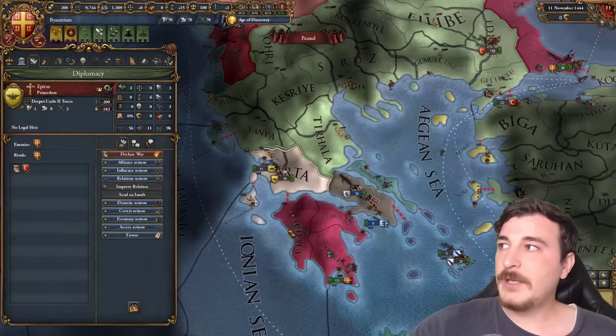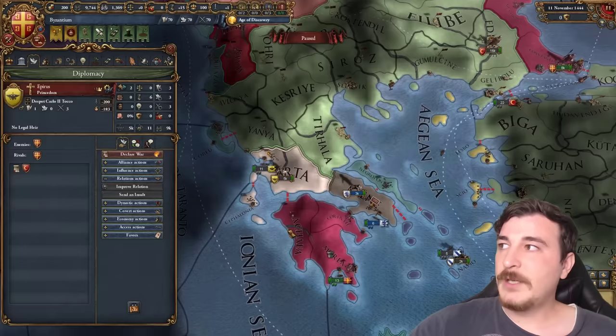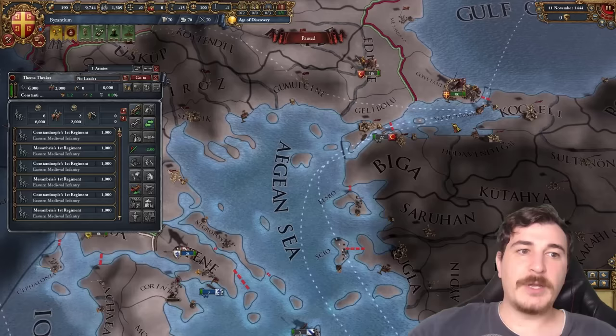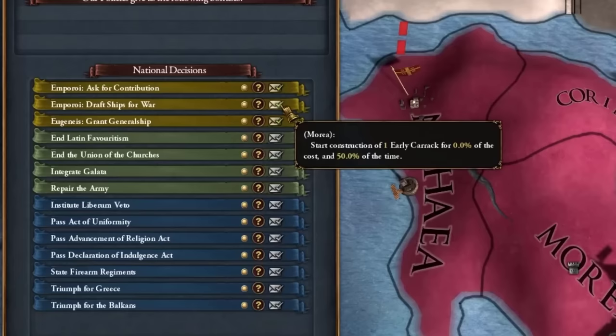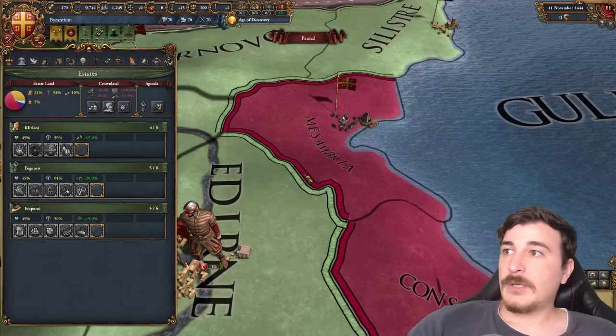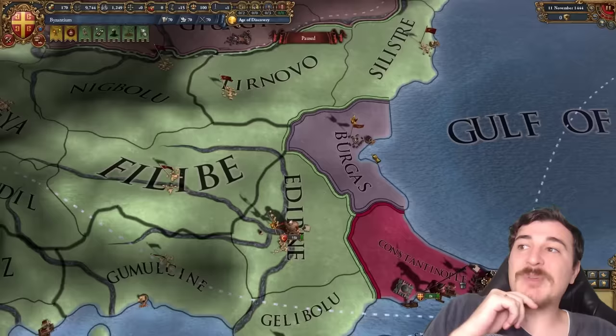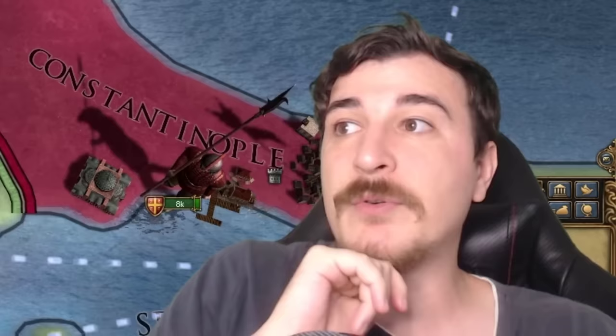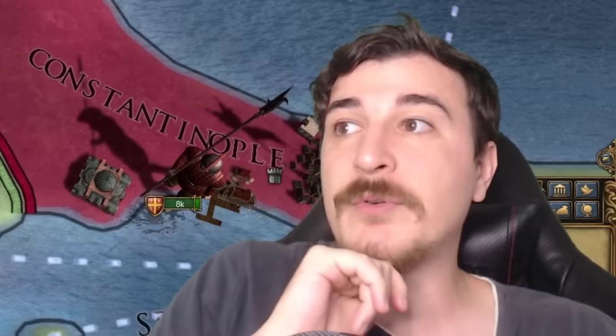I recommend not rivaling the Genoese or Venetians if possible since we might use them in the future. If possible, rival Epirus because we're attacking them first in one month. We're recruiting the free company in the southern parts of Greece and transferring our army there. We're also drafting the ship for war and queuing up more ships. I'm going to release Bulgaria from the province of Mesambria since they have lots of cores we can get from the Ottomans, plus it creates another fortification the Ottomans must struggle through. The Bulgarians might even recruit their own units — possibly including the free company, which is 4,000 units from the get-go.